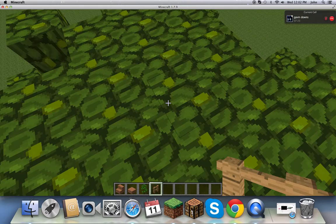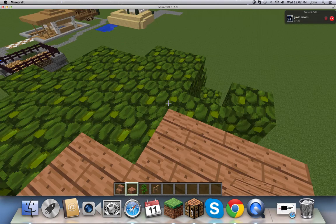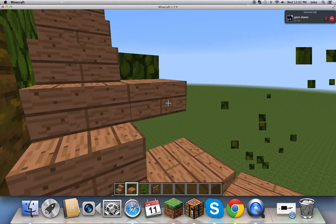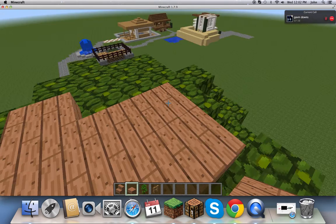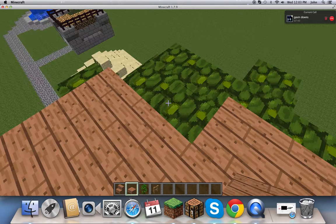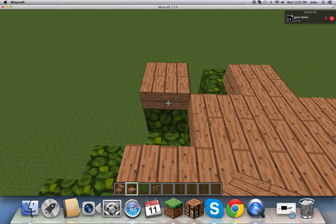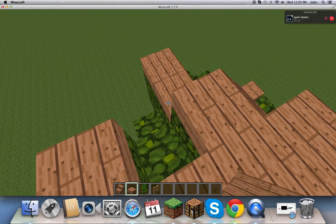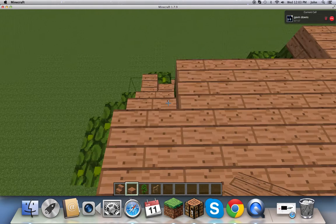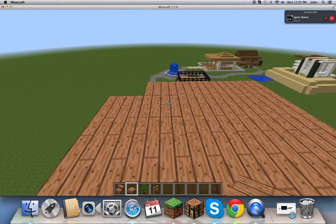All you need is slabs right now. You just want to place up there — don't break anything, even if it's close up, because then your tree will die faster. If your tree fully dies and there's just trunk, just make it as good as possible and try to grow the tree again with the leaves. Just do what you can.